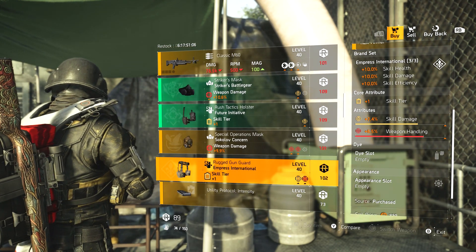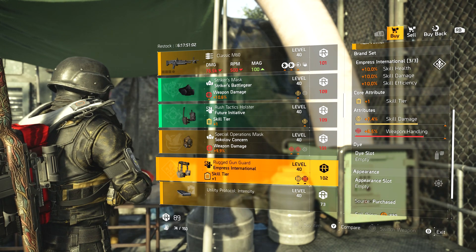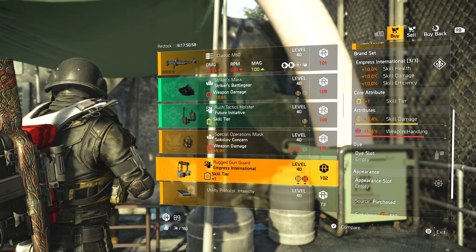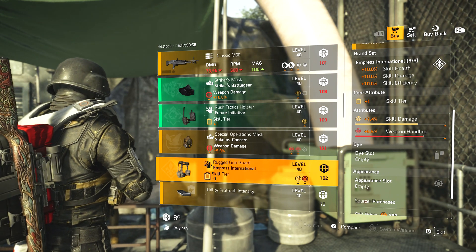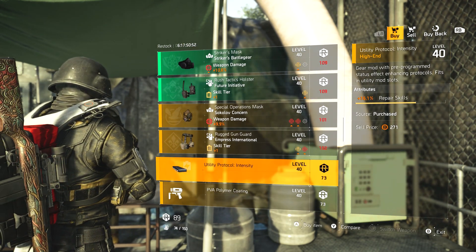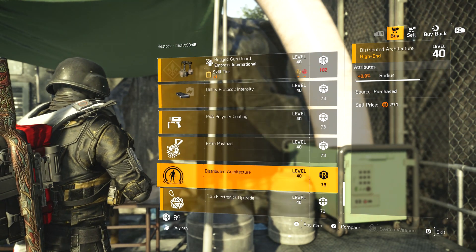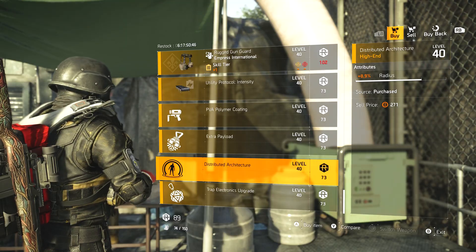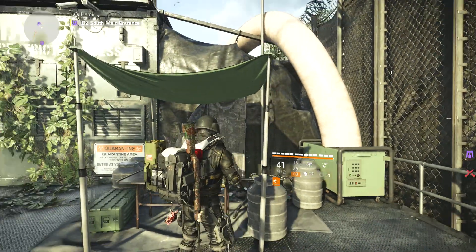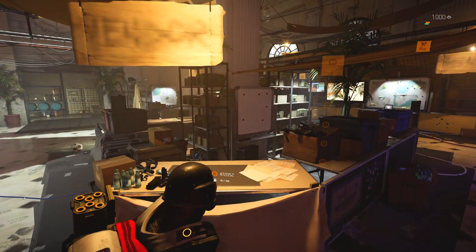Empress International holster — skill damage, weapon handling. As I said, if you're building for skill damage just get all the Empress pieces you can. If you're looking to make one of those builds and don't have a piece like this, it's definitely worth picking up. 16.1 repair skills mod, 6.5 burn strength, 4% healing, 8.9 radius for pulse, and 5.9 shock radius for trap. With that, let's go to New York.